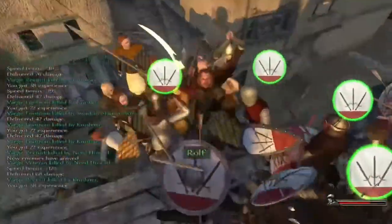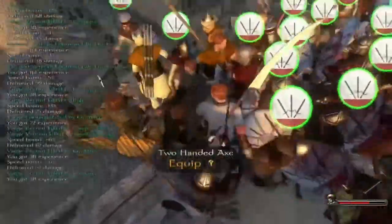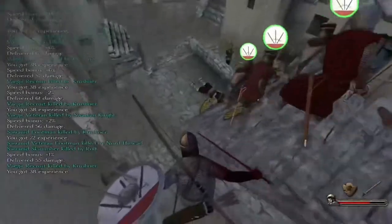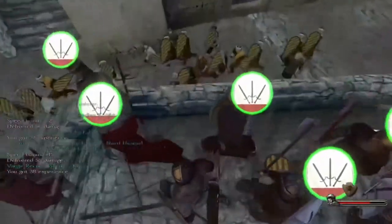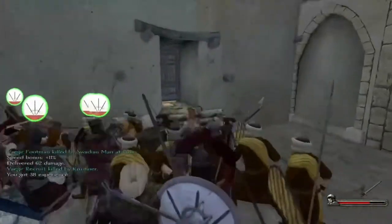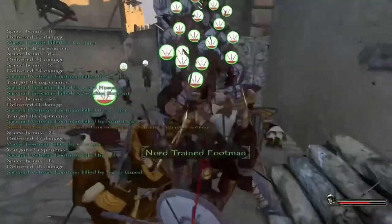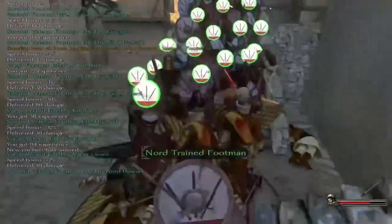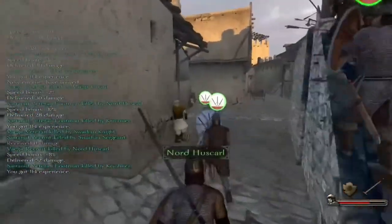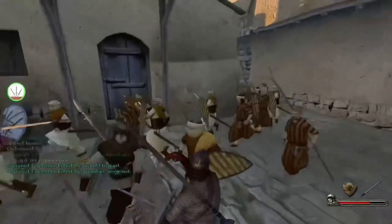Even if you are tough — I think my character is about level 30 here — it only takes a few shots for you to die still, so you've got to be pretty careful. Another flanking manoeuvre. You shouldn't underestimate the amount of damage you can cause as one person to an enemy army — it is massive. As you can see here, I'm killing loads and it's helping my troops progress to the middle quicker, which is always good because it just means the archers have less time to fire volleys at you.